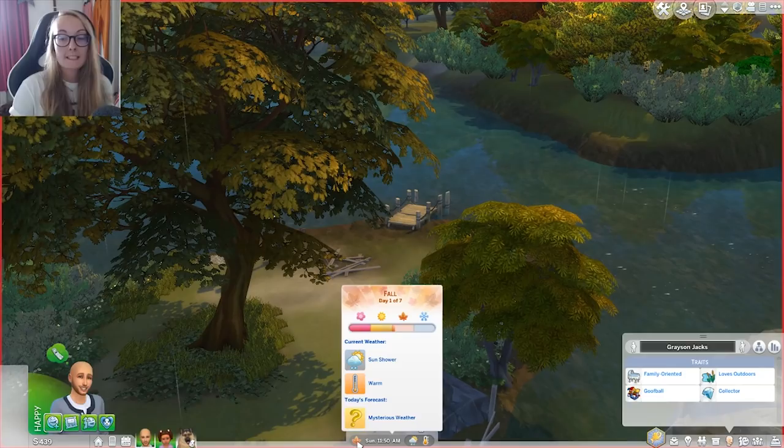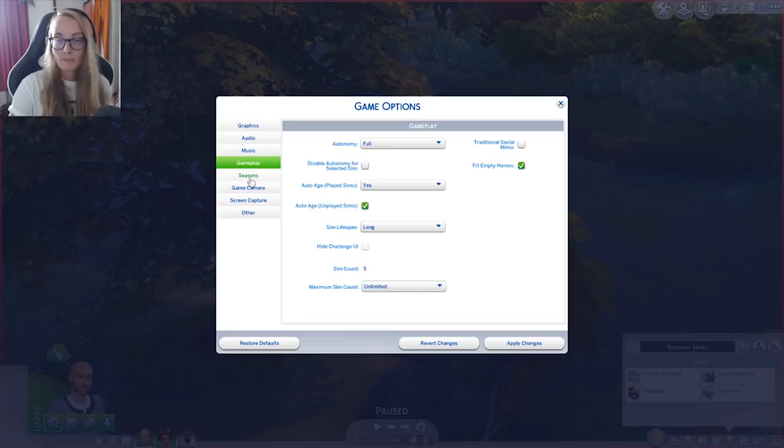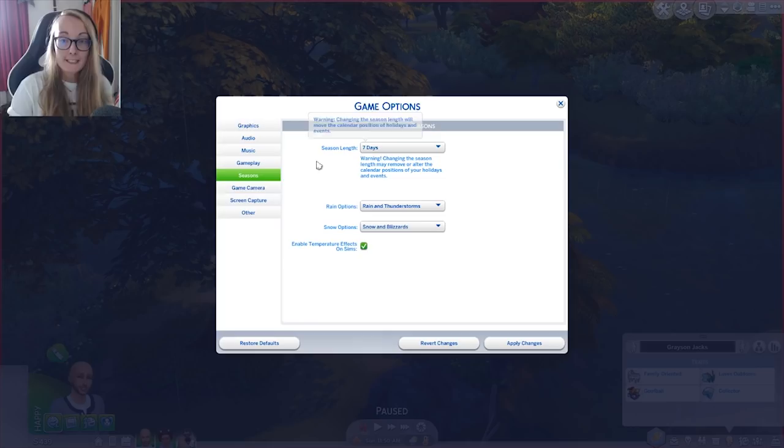We did start in fall — it is day one of seven of fall. I have it on long lifespan, and now with seasons and the calendar aspect we can plan when we want our toddler to age up, which is really handy. Seven days is our season length, though you can change that to 14 or 28 days. Warning: changing the season length may remove or alter the calendar positions of your holidays and events, so keep that in mind.